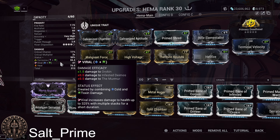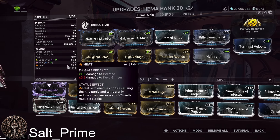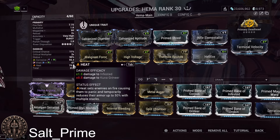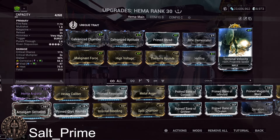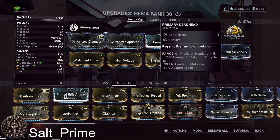Viral also has a cap of 10, but heat has no cap — you can keep stacking heat procs as long as you keep producing them. So it's always good to have heat weighted higher than the other elements. As you can see, heat is a bit higher than the others here, which is perfect. In the exilus slot, we go with Terminal Velocity for projectile speed, bringing bullets almost to hitscan levels.